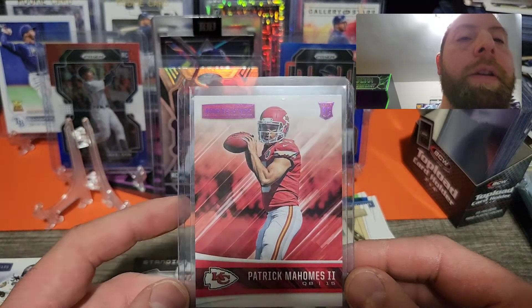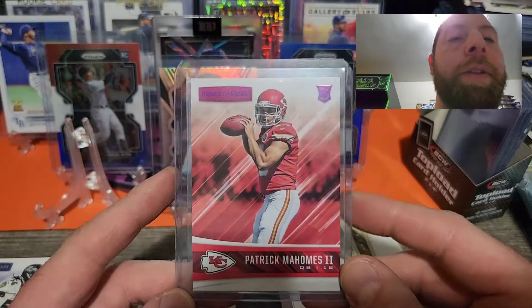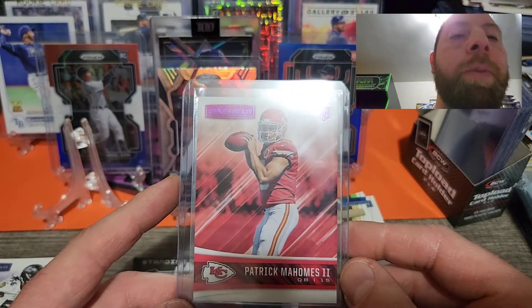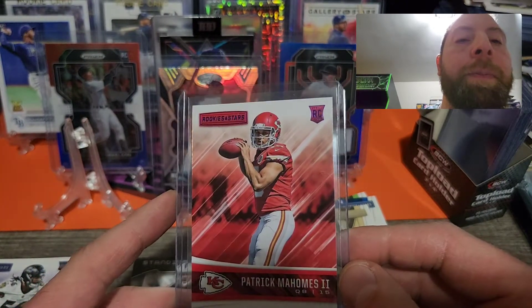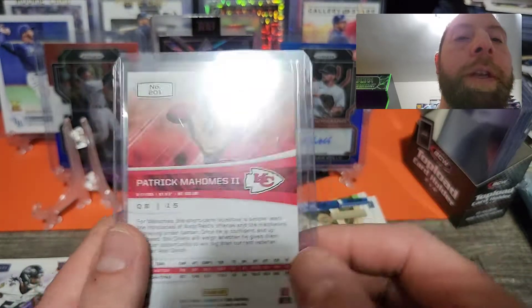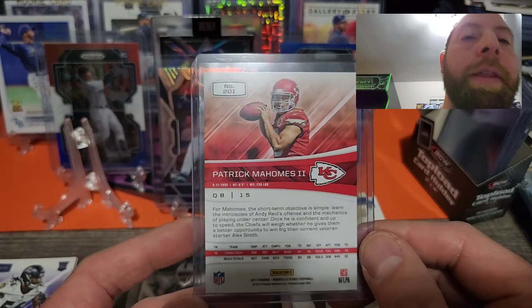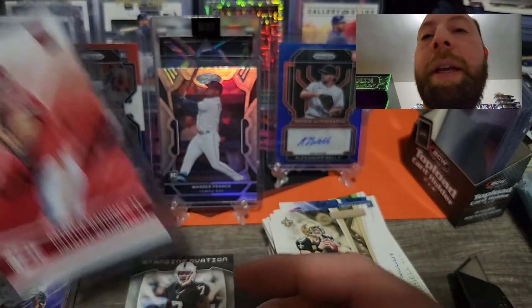Overall from both hangers: a bunch of rookies, parallels, standing ovations, action packeds, airbornes, precision passers, prowlers. Rob Gronkowski purple, Jay Cutler purple, action packed Elway, airborne Julio Jones, Drew Brees precision passer, Leonard Fournette rookie rush, Terrell Davis standing ovation, Brett Favre action packed, Travis Kelce airborne. And the star of the show — Patrick Mahomes rookie card in the purple parallel! How freaking sweet is that? I am so happy, so thankful and grateful.